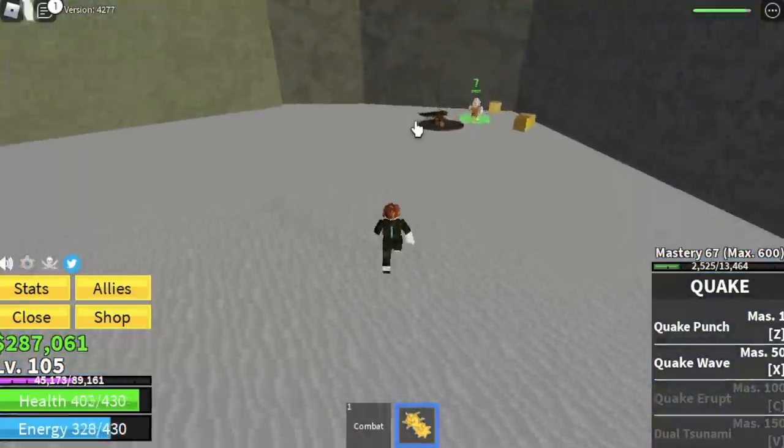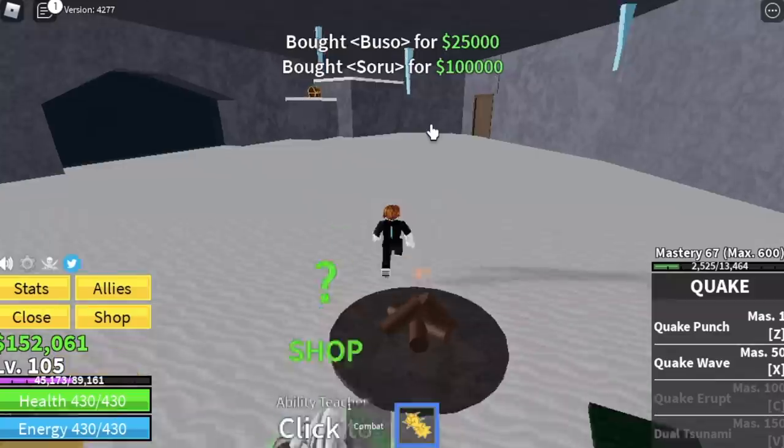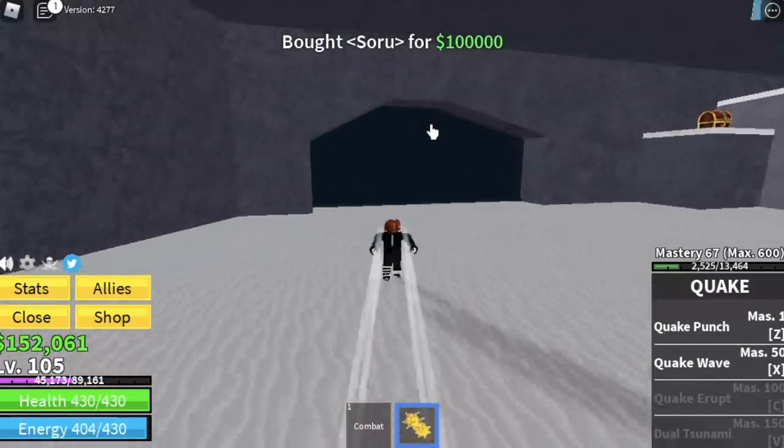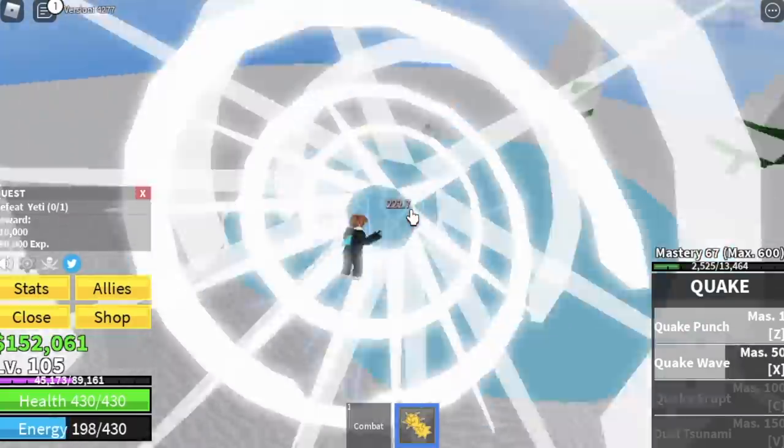Here we are going to buy something: the Busuu, the Gepho, the Busuu, and the Soruu. You need to buy all those — no questions asked. Why level 105? Because I want to start here with the Yeti, which is the mini boss on this island.